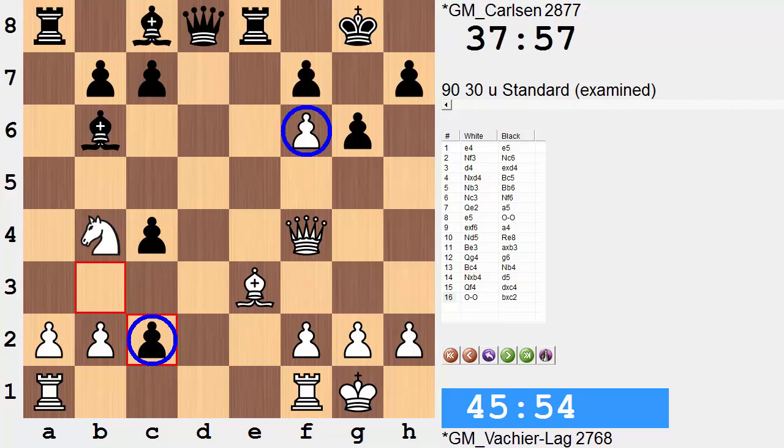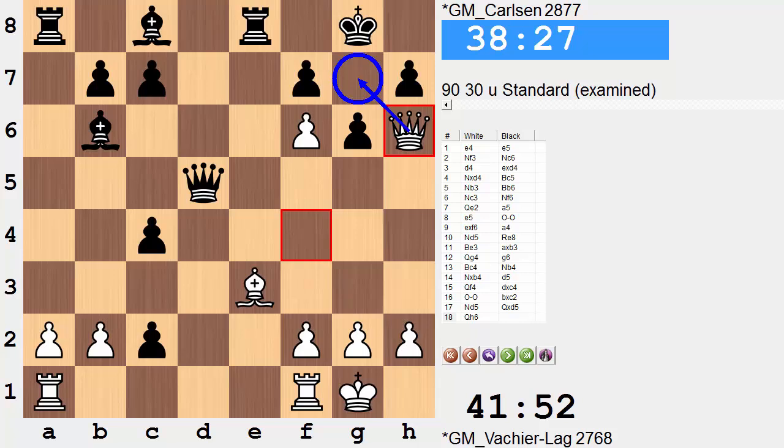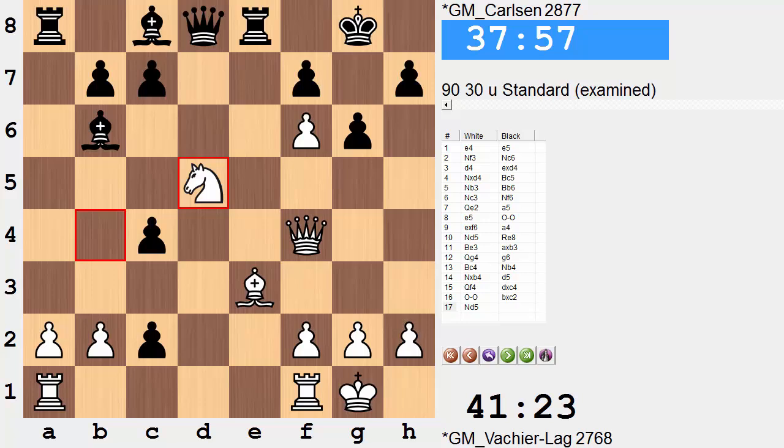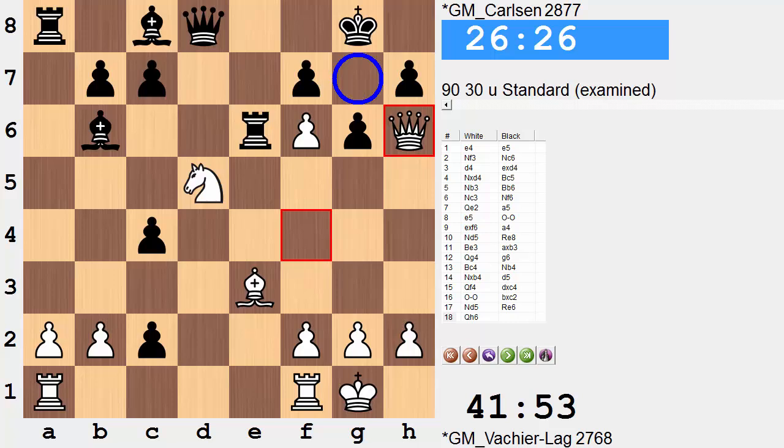As a follow-up we have Nd5 — he is immune from capture. The trick here is that if the queen leaves to grab the knight, this is going to run into mate soon enough. We could throw in some checks, and eventually it will be mate on g2. So the knight is immune from capture, and maybe even looking forward to Ne7 check. As a follow-up we have rook e6, keeping pressure on this pawn.